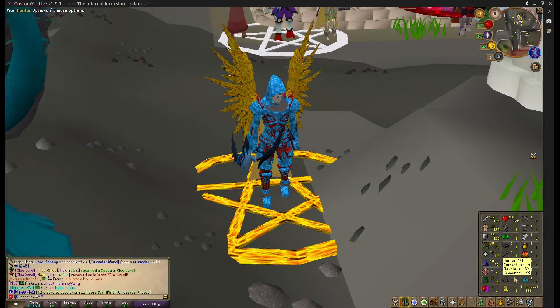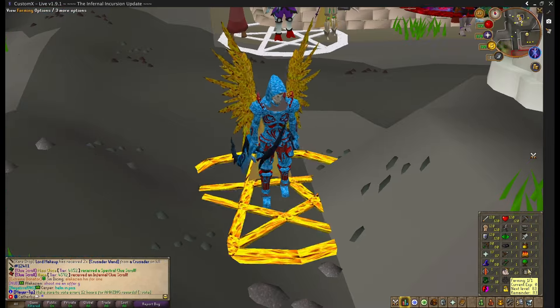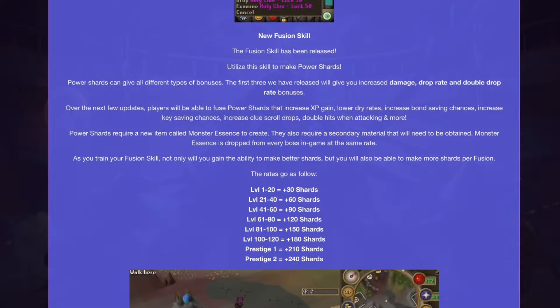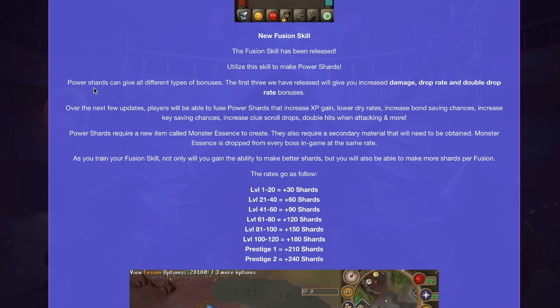One of the greatest things is that they have introduced a new skill called Fusion. This new skill gives you the Power Shots ability. Power Shots can give all different types of bonuses — the first set released will give you increased damage, drop rate, and double drop rate bonuses. In future updates, players will be able to fuse Power Shots that increase XP gains, lower dry rates, increase bond-saving chances, key-saving chances, increase blue scroll drops, double hits, and more.